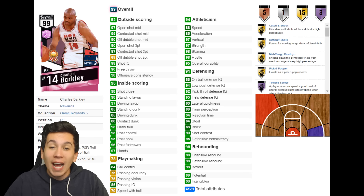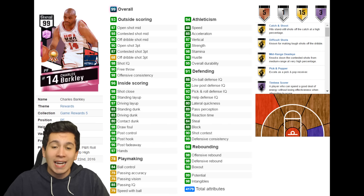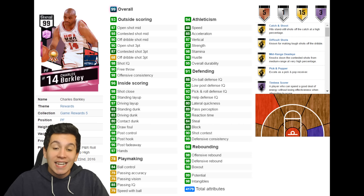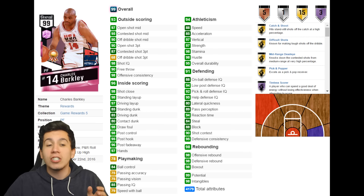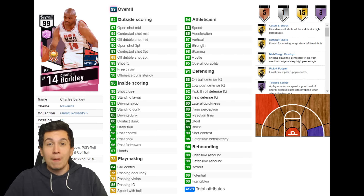97 vertical, 97 strength, 98 stamina — that's insane as well. His defensive stats are pretty much all in the 90s. This card is absolutely insane. 98 for all three rebounding stats. He's equipped with three Amethyst badges and 15 gold badges. This card just looks like an absolute glitch, but the thing is he's going to be damn near impossible to get.